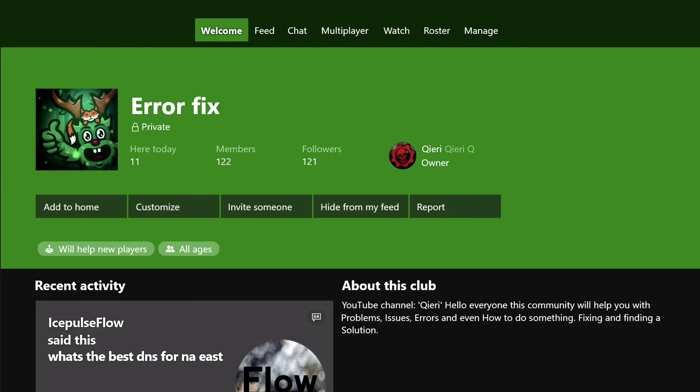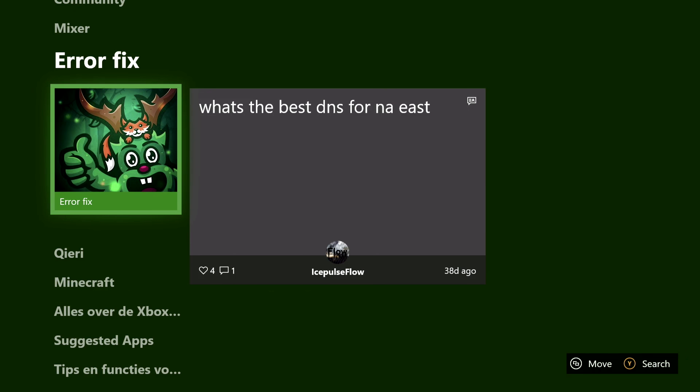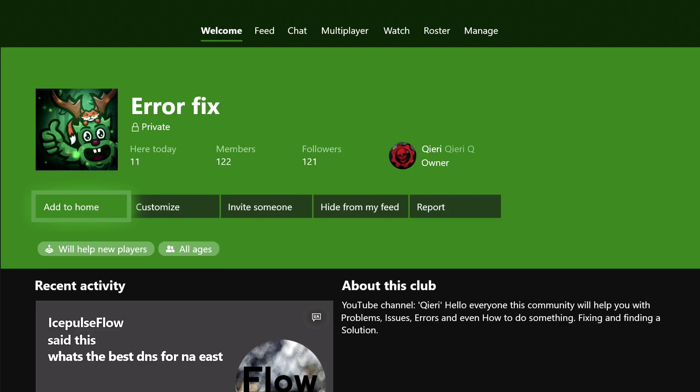Hello, so guys, today I'm going to show you how you can get a VPN on your Xbox One. I'm also going to tell you the pros and the cons of having a VPN and a couple of methods on how you can get one. By the way, if you have problems during this video, you can go ahead and join AeroFix on the Xbox One communities or clubs.